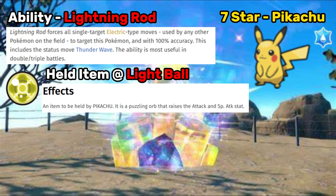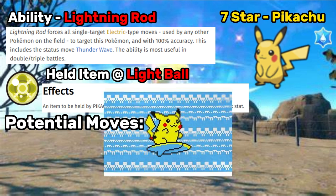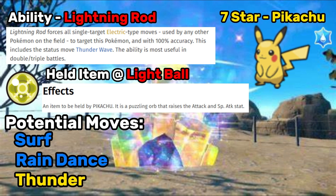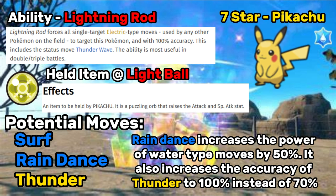So this Pikachu could be a mixed attacker, but just going off the moves in its arsenal, I'm going to guess it's going to be more likely to be Special, but it could be mixed. Which brings me on to the predicted moveset. Given that it's a Water Tera type, I'm guessing they're going for the gimmick of the Surfing Pikachu. So I think it's pretty safe to assume that this Pikachu is going to know Surf, as well as Rain Dance and Thunder. Rain Dance buffs the power of Water type moves, making Surf more powerful, and Thunder is 100% accurate when rain is up. So these three moves all kind of work in tandem together.